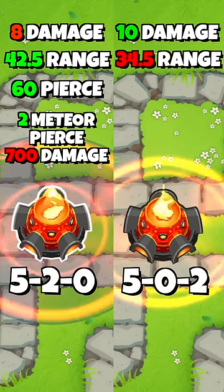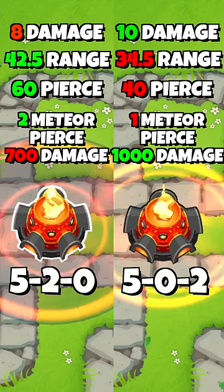If you buy the bottom path, the Inferno Ring's damage goes from 8 to 10 and the meteor gets an extra 300 damage for a total of 1000.